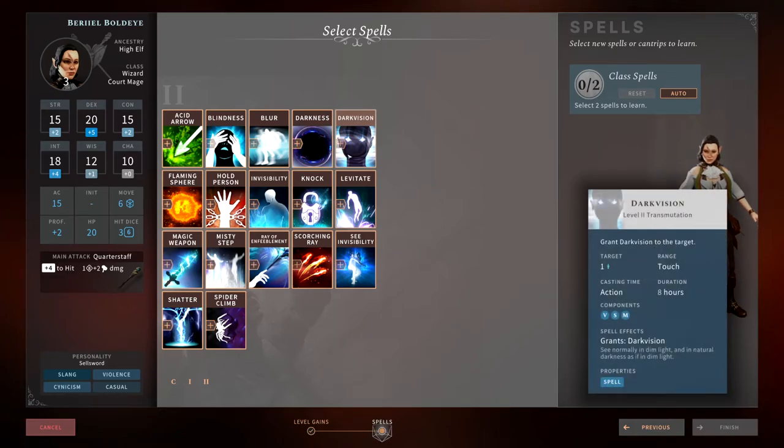Darkvision — honestly, if you want darkvision just play characters that already have it. There are also items in the game you can pick up that grant darkvision. Wasting a spell slot to give somebody darkvision seems like a waste. Just play characters with darkvision or use torches. This is a waste of a spell slot.